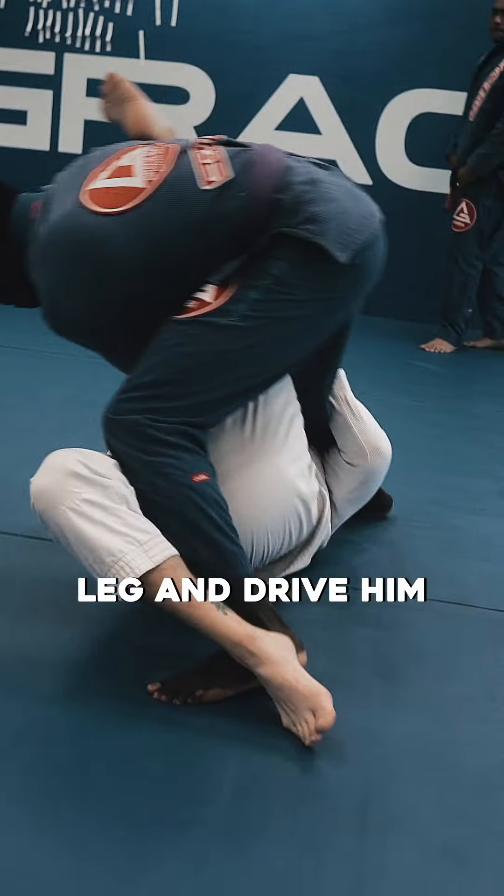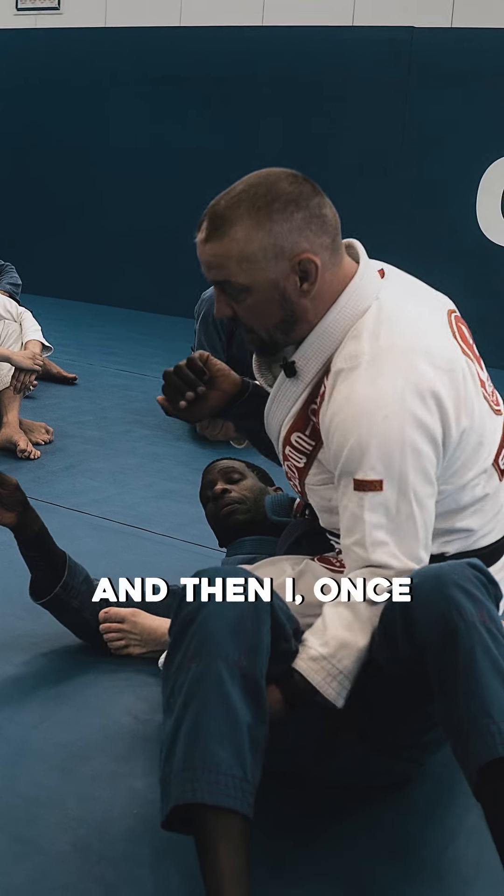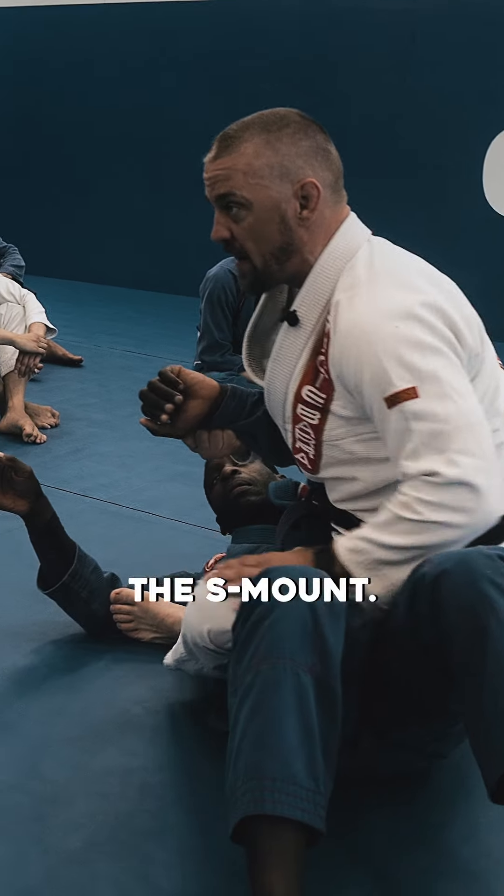I grab this leg and drive him forward to where he's weak, and then I get my S-mount. It's like a modified mount — the S-mount.